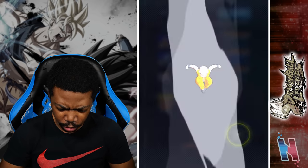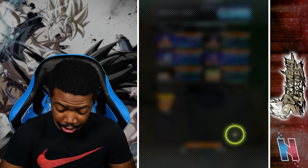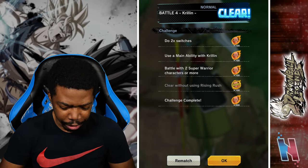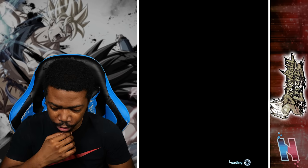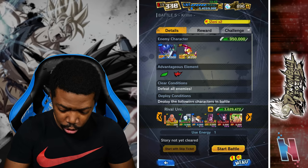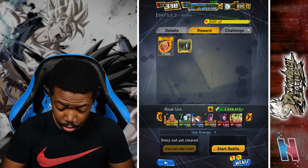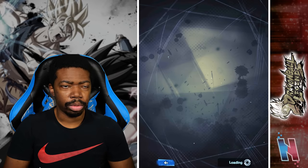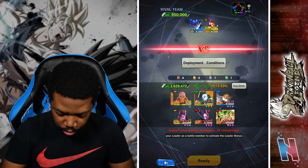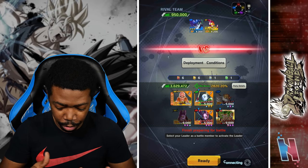We're getting a lot of Z-Power for Krillin. He's at three stars, which is great. So this seems to be the one where I really get Z-Power for Krillin, which I will refocus on later on. Still getting Krillin — where, where is Tien? Green, red, and then of course Krillin because I have to use him.